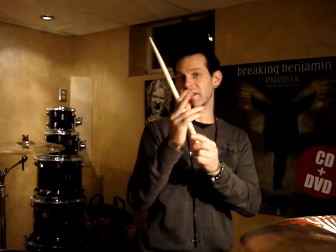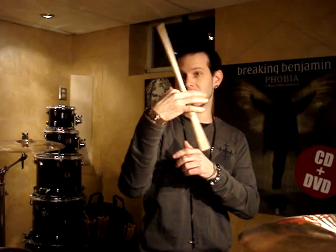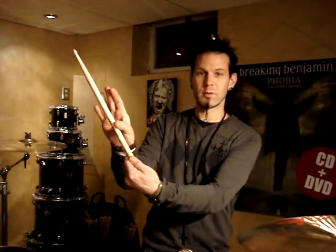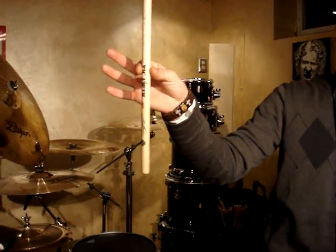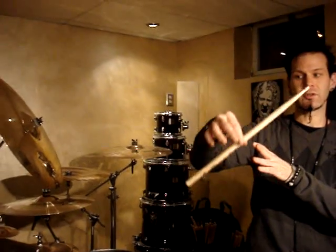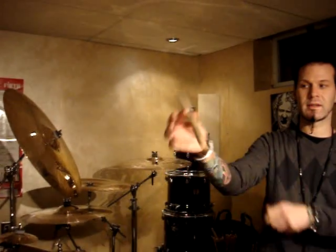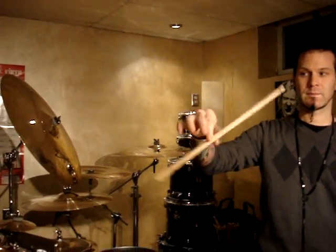First teach yourself how to spin the stick — not like this. It's kind of the same concept as teaching yourself to throw it up and then let it fall. You're going to put your thumb on it, then your index finger, and hold it like so. Using your wrist, you're going to teach yourself to kind of spin it like that.